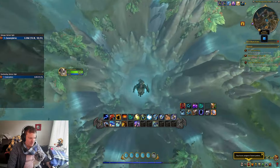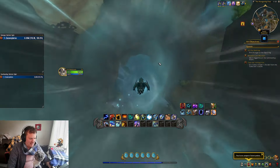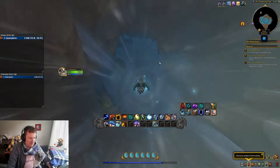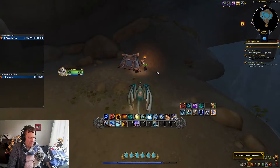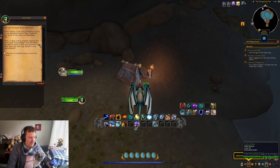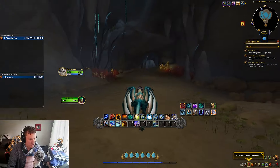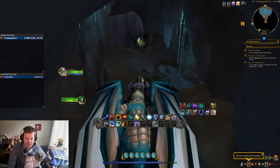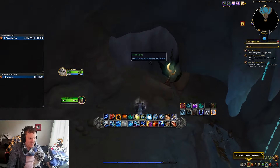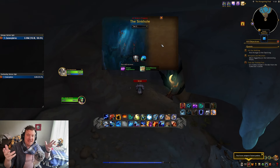You can see how far down this goes — it just keeps going down and down into the sinkhole. At the bottom there's an NPC who can help you get back up to the top. You ask for an airship rescue and they take you back up, because that is a long way down. When you approach a delve, there's a shadowy door that says 'enter delve.' As Blizzard has said, these are seamless — no load screens, you just click and go.